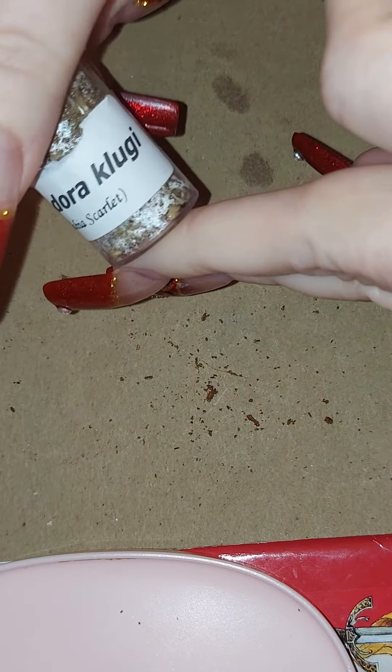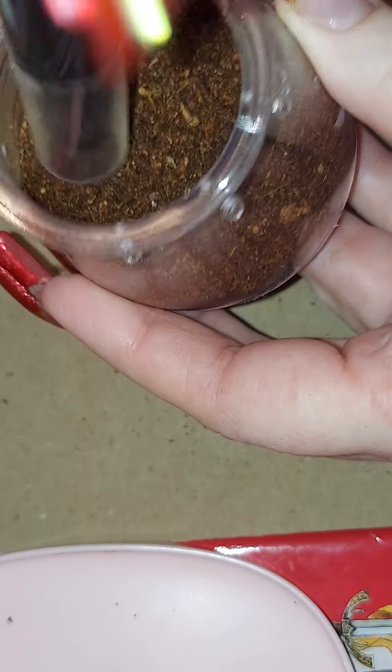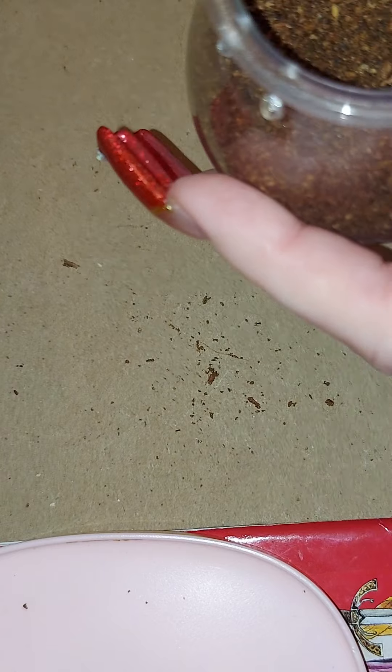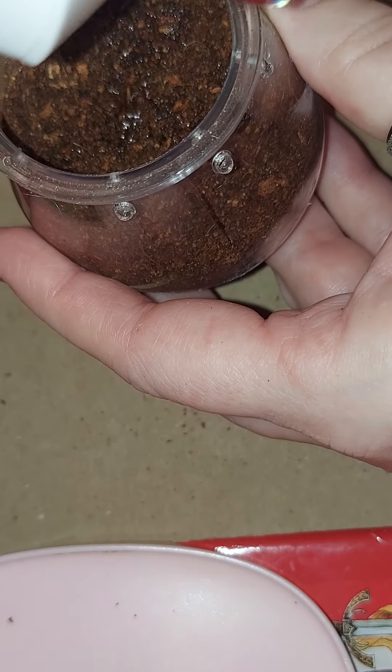I am going to home the Lasiodora klugi, Bahia Scarlet. This is the only New World that I ordered in this bunch, and she is terrestrial. So we will give a good bit of the substrate and pack it down. I'll make a burrow for her and probably put a leaf in as well, just to give her some cover, and we'll go from there.